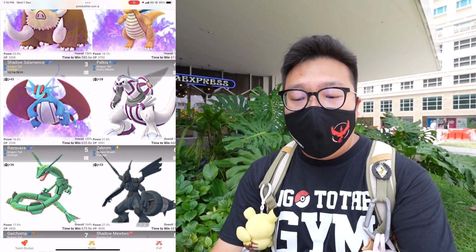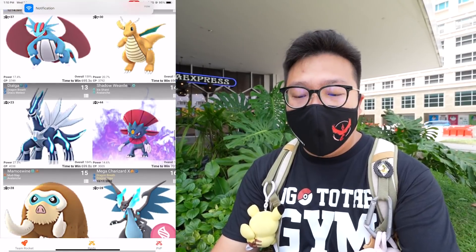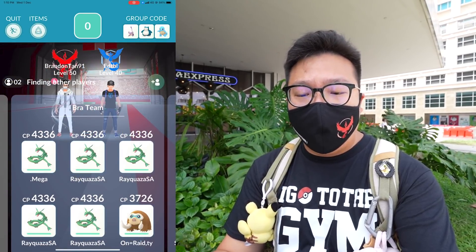For Zekrom, the number one attacker is Shadow Mamoswine with Mud Slap and Avalanche because the Avalanche damage combined with Mud Slap is just insane. Shadow Dragonite and Shadow Salamence are your second and third choices, then Palkia, Rayquaza, Zekrom with Dragon Breath and Outrage, Garchomp, Shadow Mewtwo, Shadow Gardevoir, Reshiram, Salamence, Dragonite, Dialga. Mega Charizard X appears at the 16th slot, so Megas are not very useful here either.